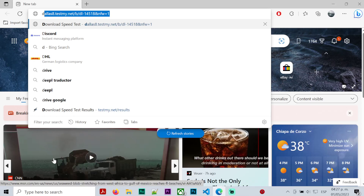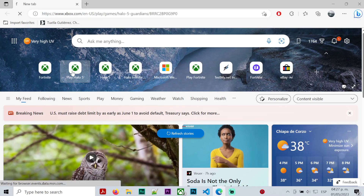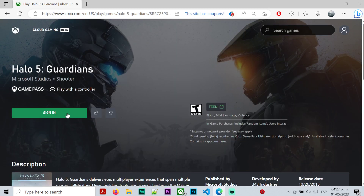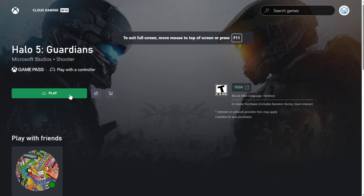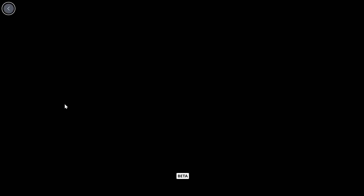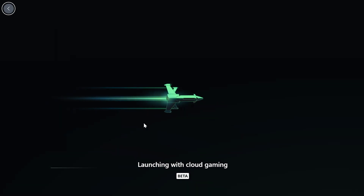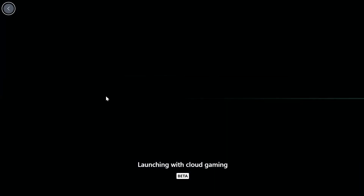We are here on our web browser. Let's go to this example, Halo 5. We need to wait for the application to recognize our credentials. Let's go fullscreen and we have the controller connected, we have everything. The game will start running the emulation directly from the cloud.